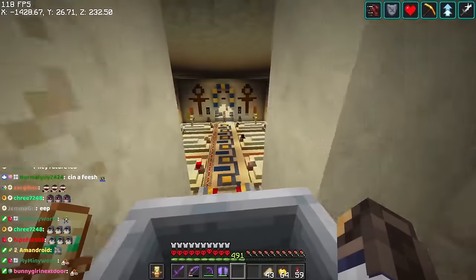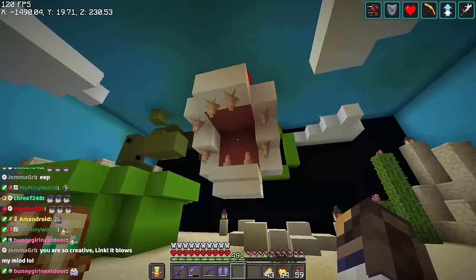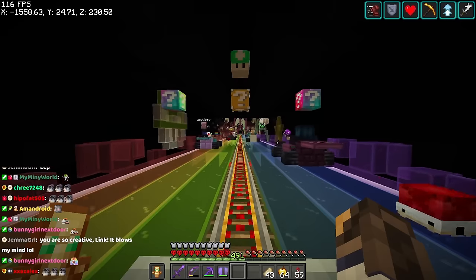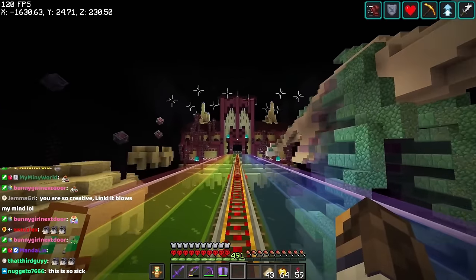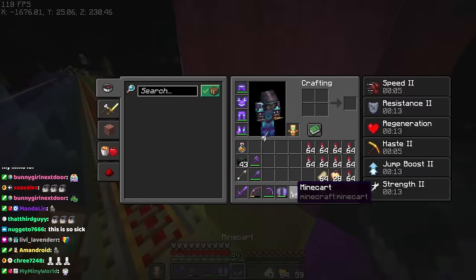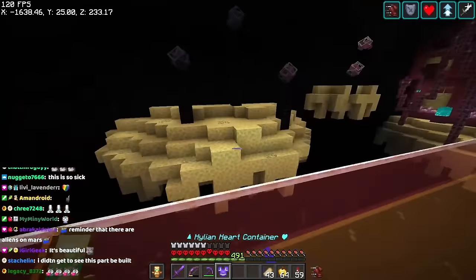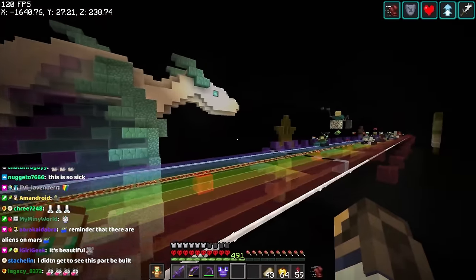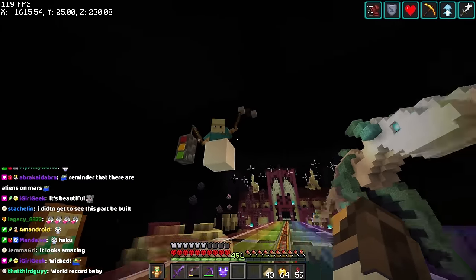We've got arrows that get shot at us, a false floor, a little tomb area, a Yoshi, a piranha plant, and then straight into Rainbow Road — supposed to be a Mario Kart race where everyone's racing to the finish line, which is actually the stronghold. You'll see supporters of the Twitch channel here, all built for Blonde. This is our stronghold and our final portal. This is the third dragon we've built in this world; I've been trying to get better at organics over time and I think this one turned out awesome.